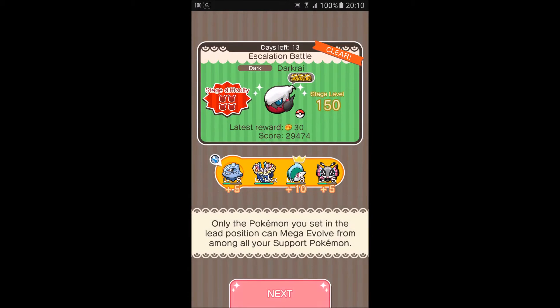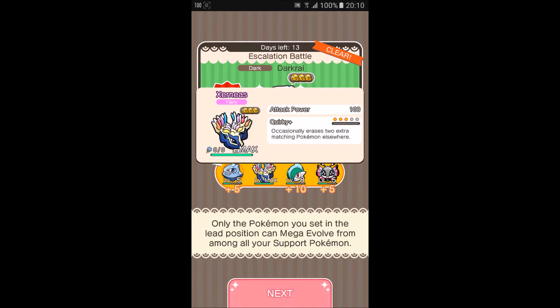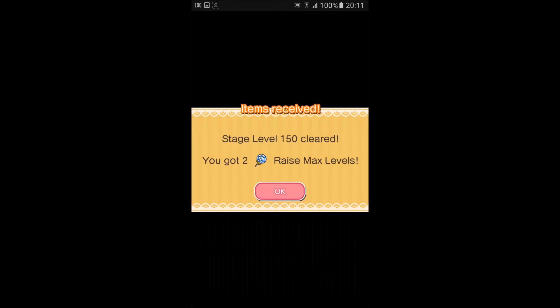We never needed the 5 moves there. It's a really capable team I used: Steelix, Xerneas, Gallade and Vivillon. Let's see what item we get off Darkrai. Awesome, we've got 2 raise max levels which I can use on one of my Pokemon. Thanks so much for watching this video.